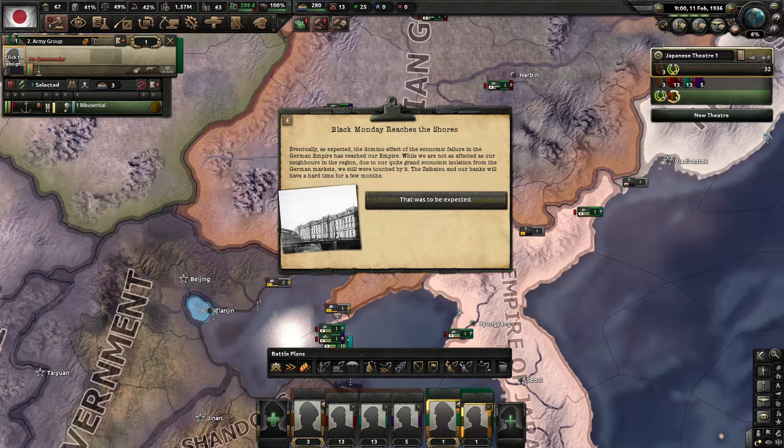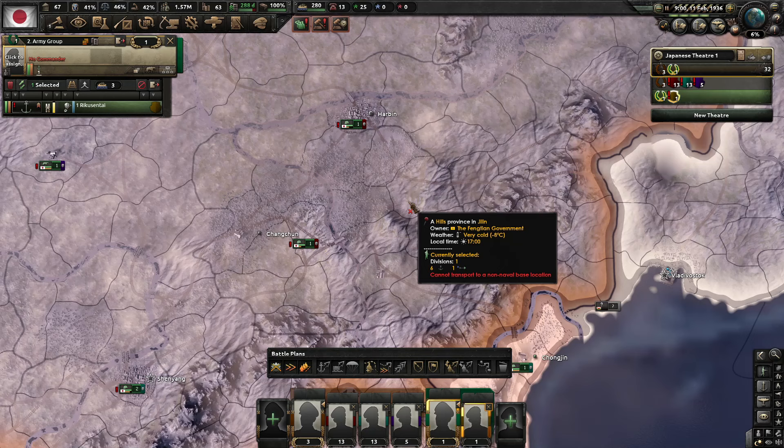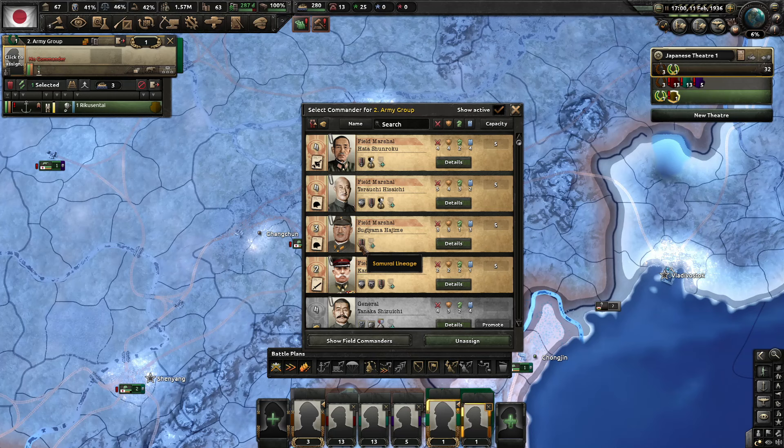Black Monday reaches our shores. The domino effect of economic failure in the German Empire has reached our empire. Though we were not as affected as our neighbors due to our economic isolation from German markets, we were still touched — our banks will have a hard time for a few months. Negative 3% stability. Our marines will go under.